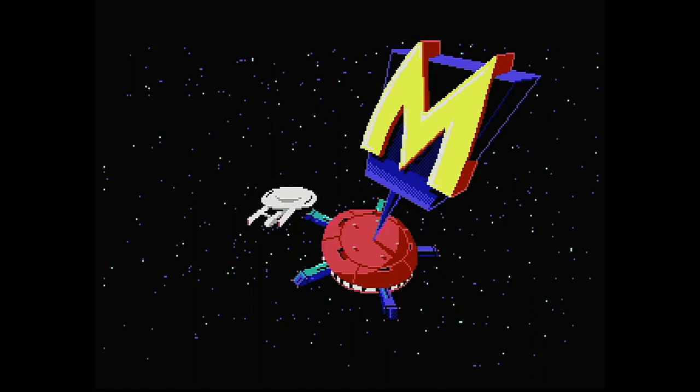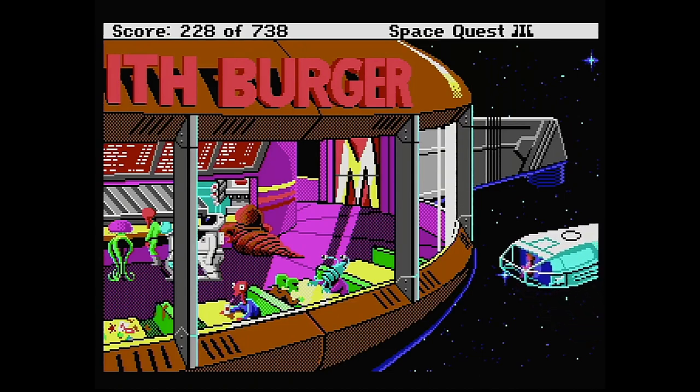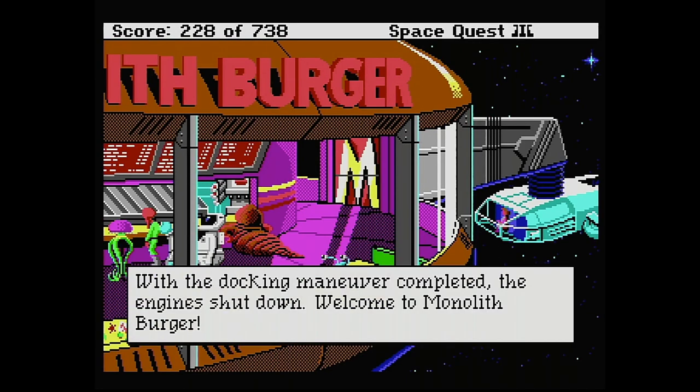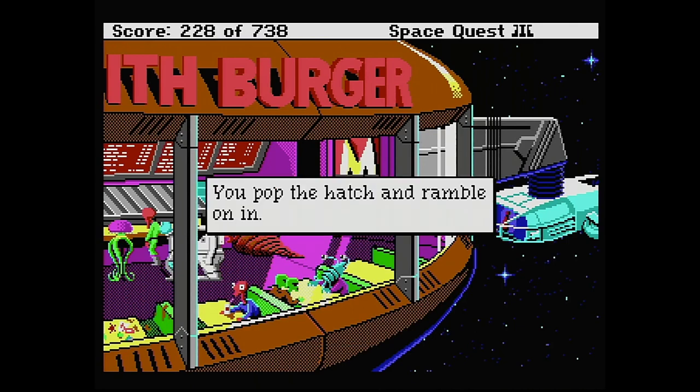I got my copy back in the day from some shareware vendor, where you would pay a few bucks for a 360KB floppy disk which would contain some shareware game, tool, or in this case AstroChicken. I guess nowadays you simply download it from some website, run it in DOSBox and be done with it. But that's not how you roll now, is it?